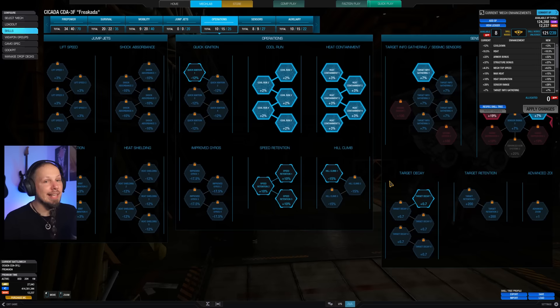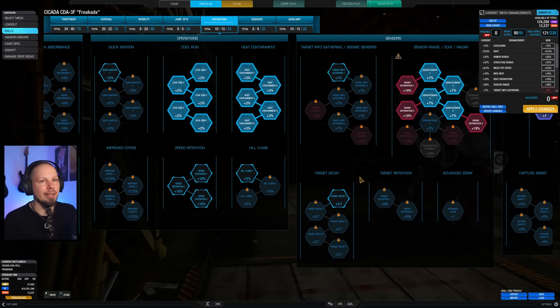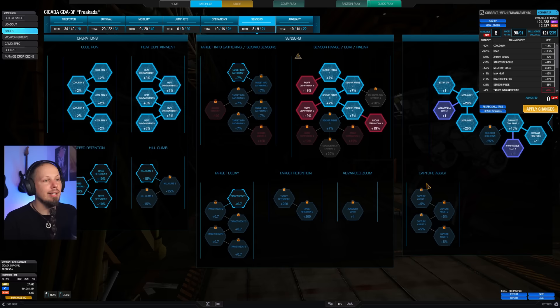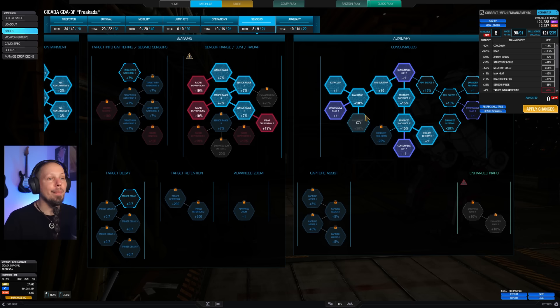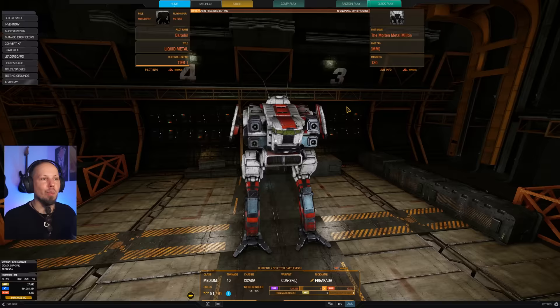We want to be able to punch the enemies. There's one node that's an oversight from the old skill tree — you can put that point somewhere else like sensor range. Seismic sensor would be fantastic actually. If you find yourself cold enough and don't need heat containment or cool run, take seismic sensor — it's very good. We also have raider deprivation so our hit and run shenanigans are better protected, breaking enemy locks quicker so we can reposition without them knowing where we go. I'm taking two cool shots today for sustained fire, plus UAV because information is ammunition — knowing where your enemies are is good.